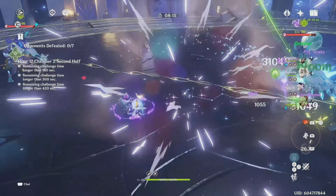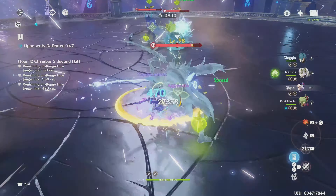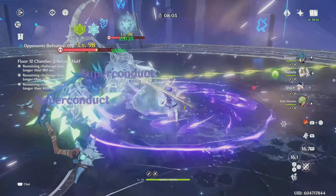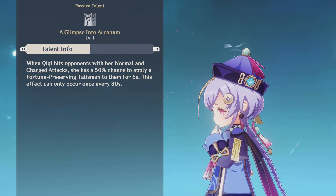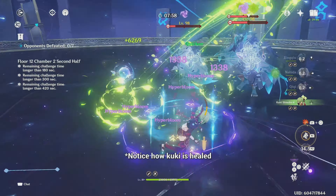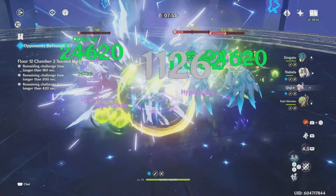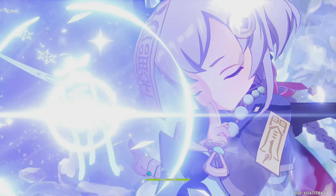In truth, the 30-second cooldown isn't too big a deal because Qiqi already gives good heals such that your party's health is often at max. Beyond this, Qiqi has other forms of healing during the cooldown. The first is through her passive talent 'A Glimpse into Arcanum': when Qiqi normal attacks enemies, there is a 50% chance enemies will have a Fortune-Preserving Talisman for six seconds. When enemies have this talisman and take damage, the character that dealt the damage receives very high healing. This talent can trigger every 30 seconds.